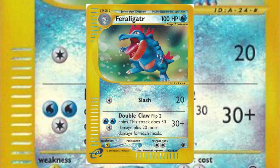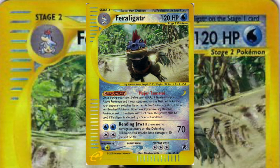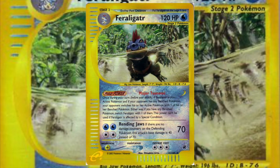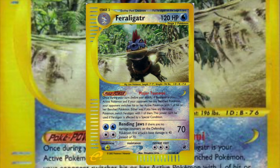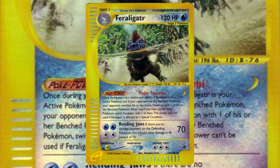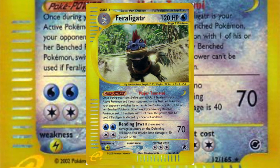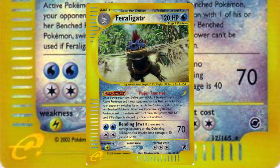Expedition had a couple of Feraligatr's in it, one of which being an ugly one that's a very simple card with not a whole lot of potential. As opposed to its Expedition e-reader counterpart, which has outstanding artwork — maybe my favorite of all Feraligatr artworks — higher HP, a Pokepower in Major Tsunami that basically gives you a free Double Gust, making its retreat cost of 3 not really a factor. Rending Jaws does have a high energy cost, but if your opponent already has at least one damage counter on them, the attack will deal 70 damage. As far as the overall metagame goes, this Feraligatr didn't really have a place in it — it's much more viable in an e-reader only format, which is a bit of a custom format.